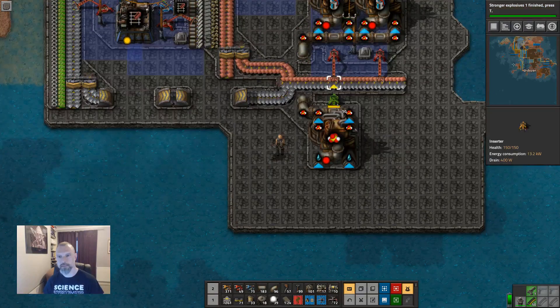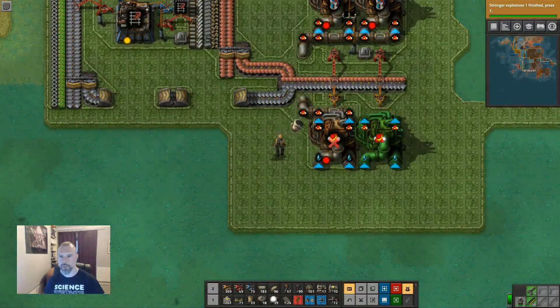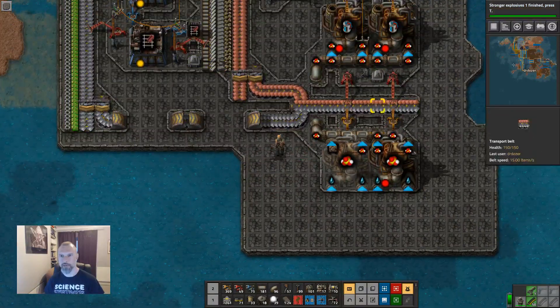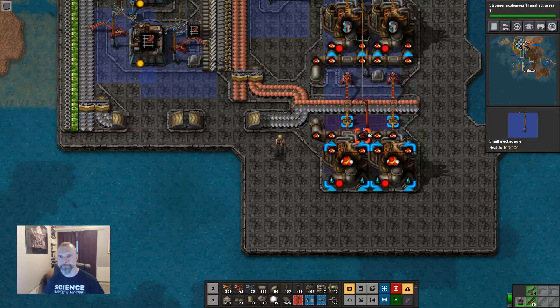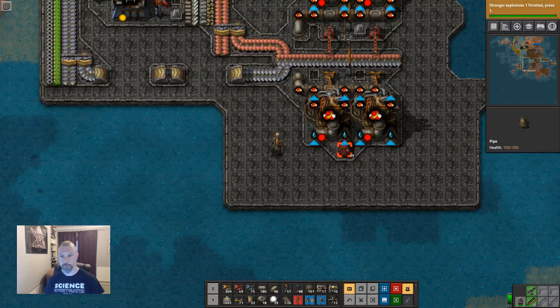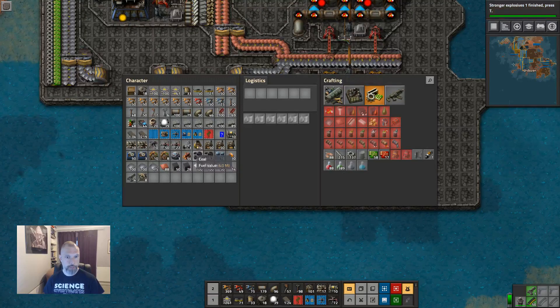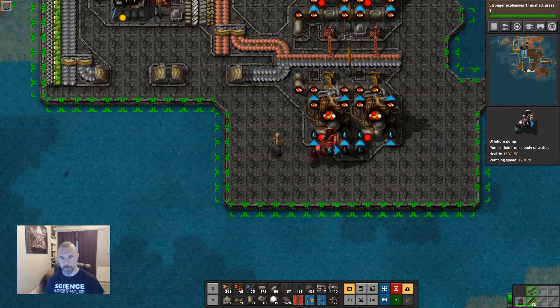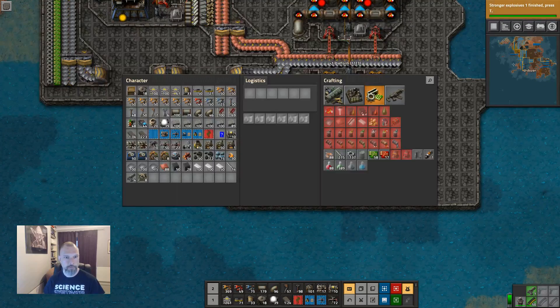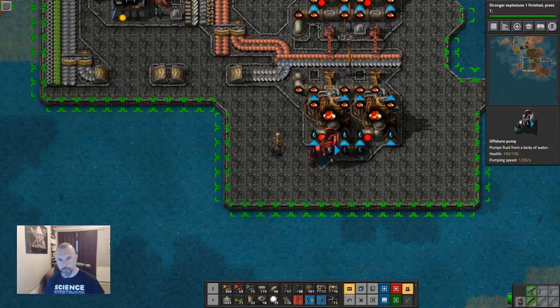We will pull off this mixed belt. I have a feeling that two of these will be sufficient for all our needs. I nearly deaded myself again. I'm going to need water — I have no idea how we're going to get hold of water. Offshore pump. Is that enough? Nope.